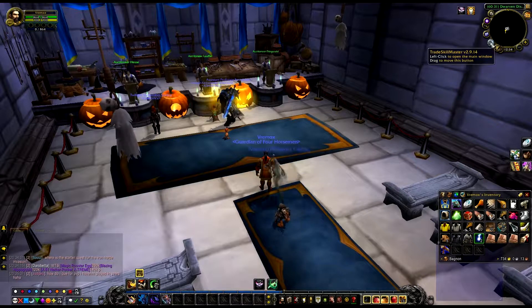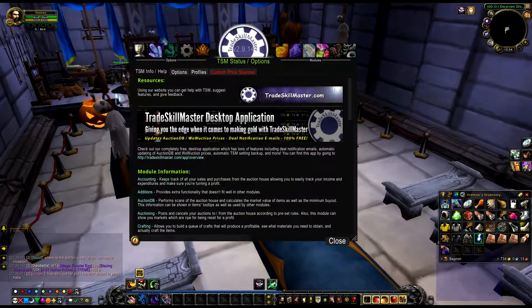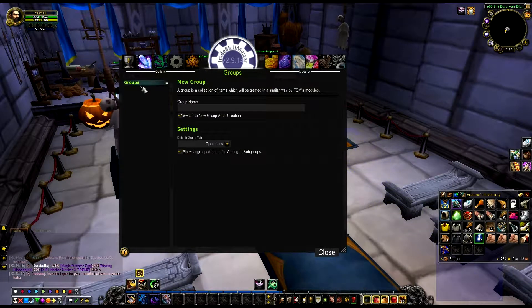Let's go to TradeSkillMaster. You're going to click on the icon right here. If you do not have the icon, you're going to type /TSM and press Enter, and you're going to get the TradeSkillMaster window. Then you're going to click on Groups - this is basically where you're going to make your groups for what you want to sell.